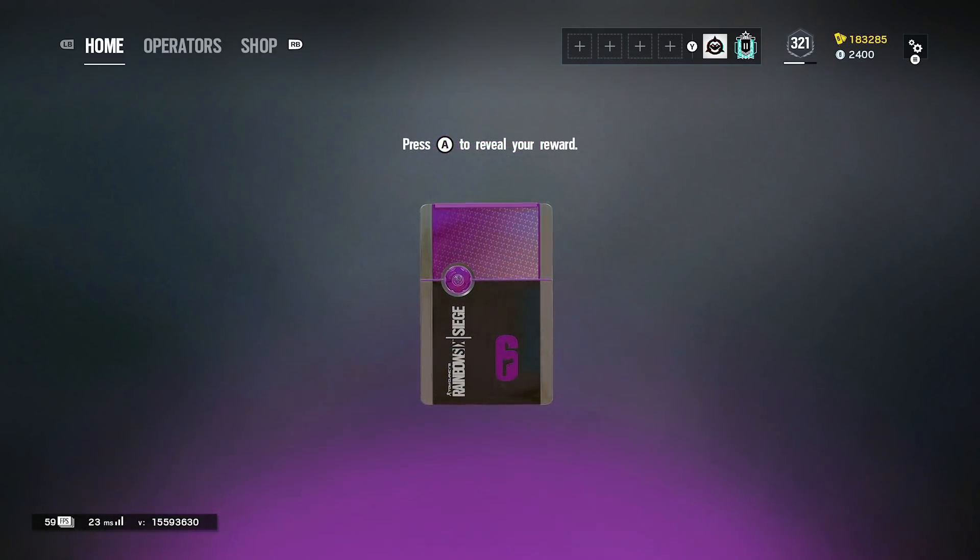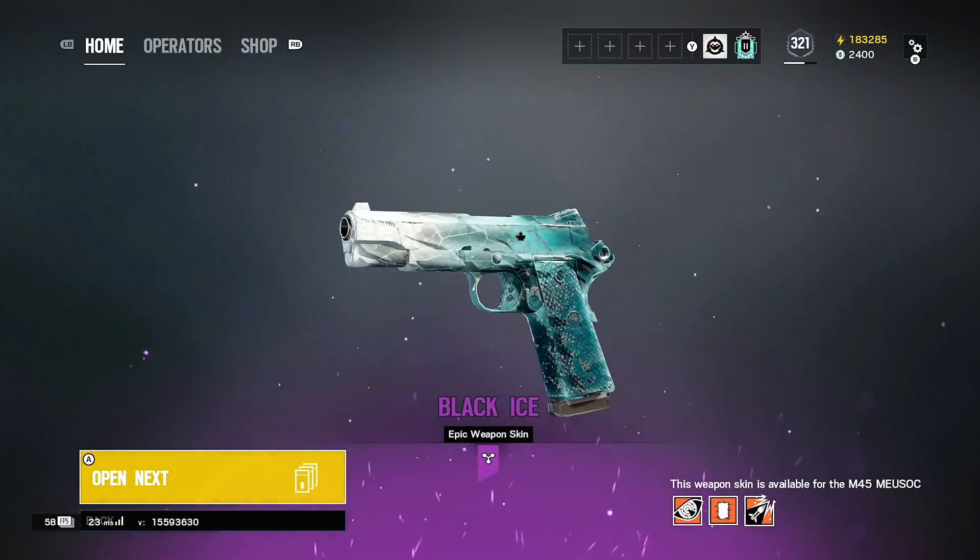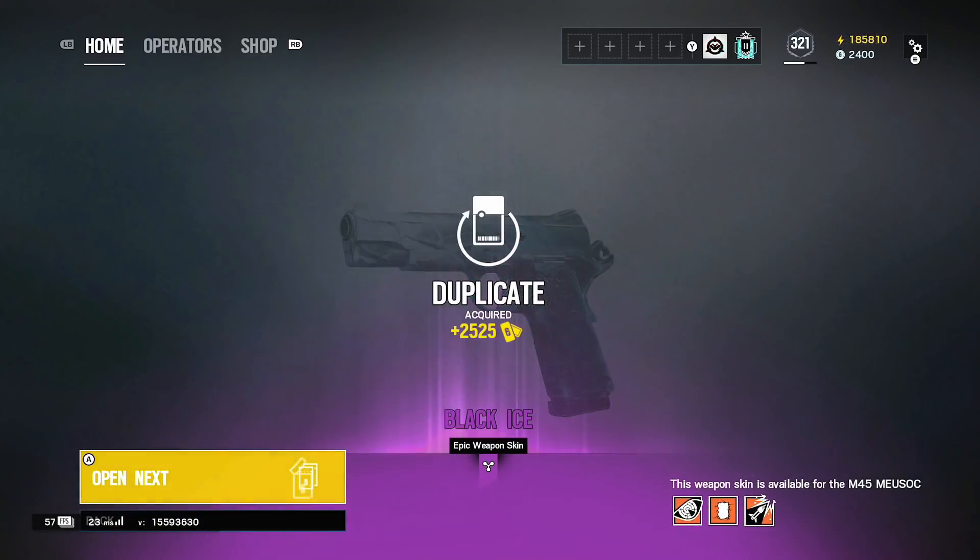This is probably going to be the last purple of the video — what are we getting? A duplicate black ice, not for the R4C. It's for Ash, but not the R4C.